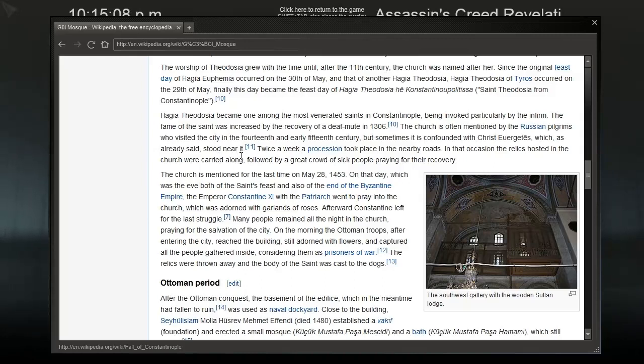Now the church is mentioned for the last time on May 28th, 1453. On that day, which was the eve both of the saint's feast and also of the end of the Byzantine Empire, the Emperor Constantine XI, with the patriarch, went to pray in the church, which was adorned with garlands of roses. Afterward, Constantine left for the last struggle. Many people remained all night in the church praying for the salvation of the city. On the morning, the Ottoman troops, after entering the city, reached the building still adorned with flowers and captured all the people gathered inside, gathering them as prisoners of war. The relics were thrown away, and the body of the saint was cast to the dogs. I don't know if the dogs would eat that body - wouldn't that body be embalmed and preserved?